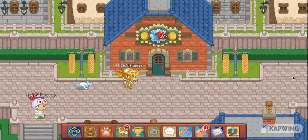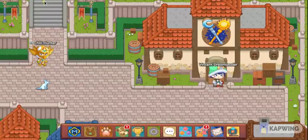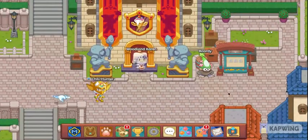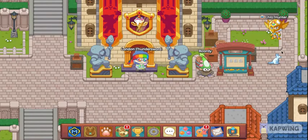Let me explain to you why this pet will make you better in Prodigy. This is because this pet is virtually good against every element except Storm, which it itself is. That's very important. Also, I made a video on how to catch this pet, so be sure to check that out — it should be popping up in the top right-hand corner of your screen right about now.